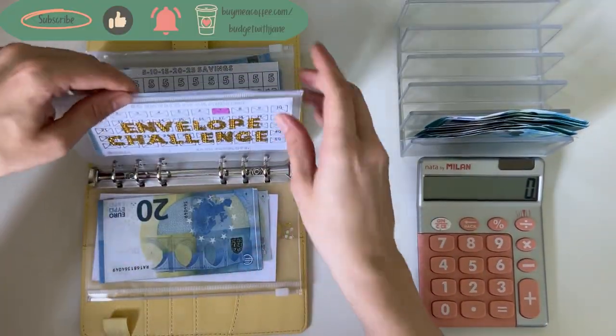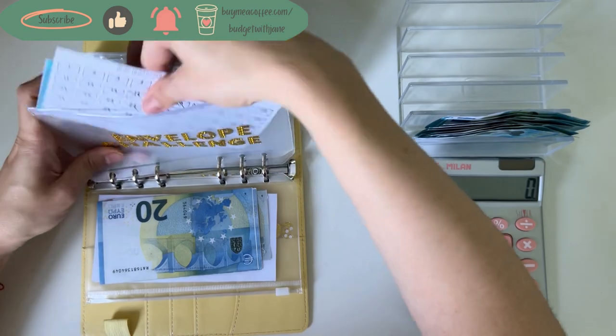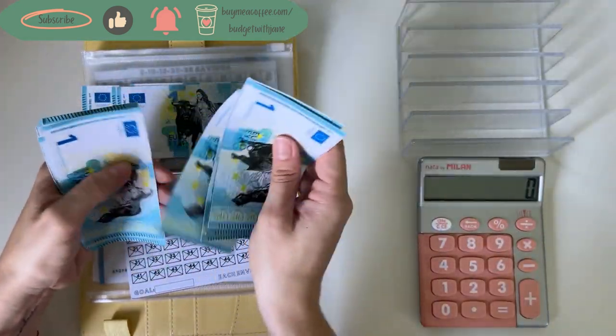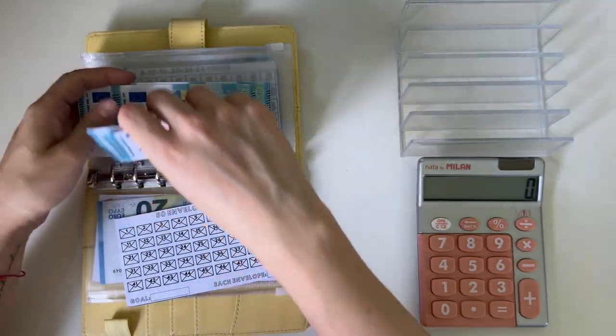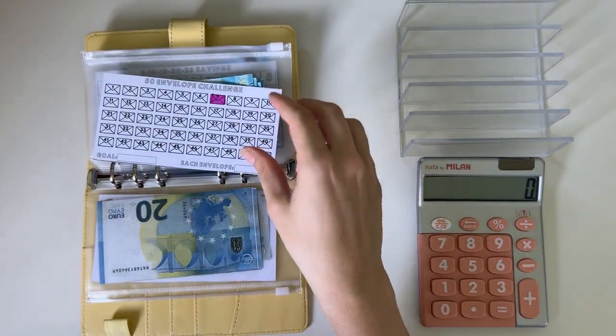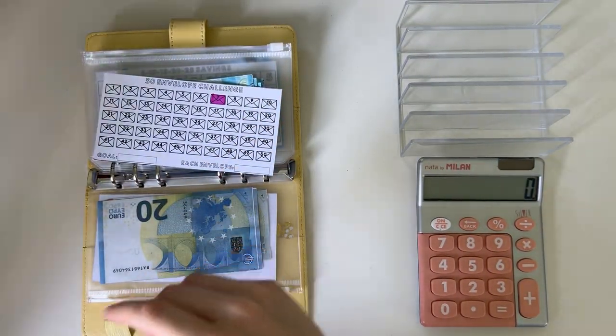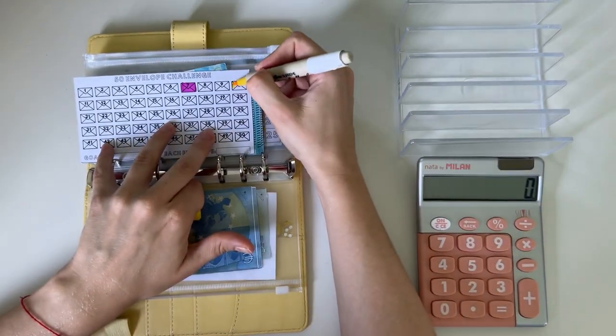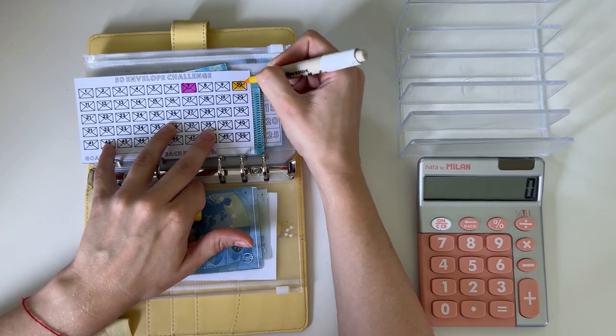Envelope challenge is here. We have one, two, three, four, five, six, seven, eight, nine, ten today to color in. Let's take a different color — this was too similar to last week's. Let's do 10. Perfect.